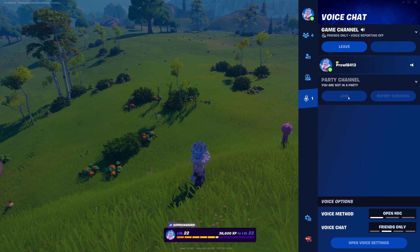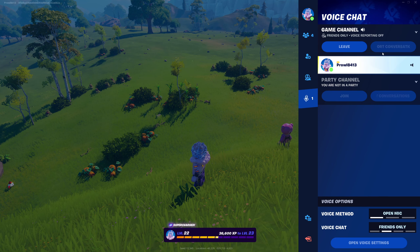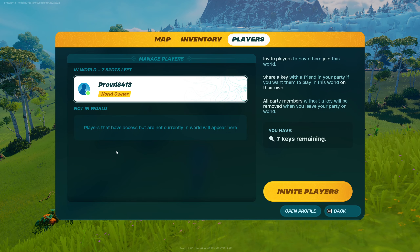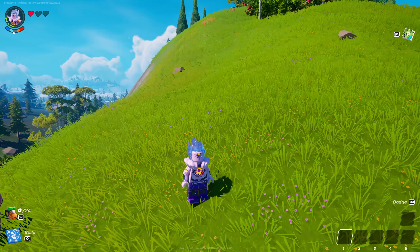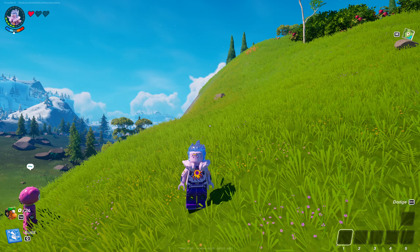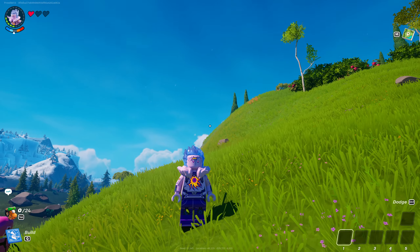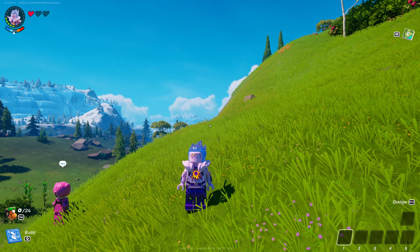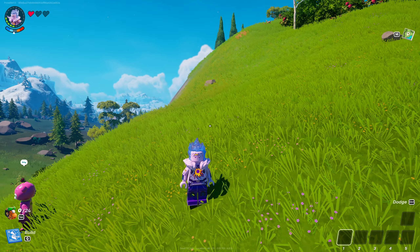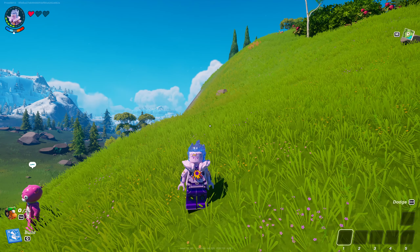Once you invite someone, it will initially put them in your party. You can optionally join party chat or be in game chat - it's not a big deal. Once somebody is in your party and you go to the Map section and Players, that player will appear in the list. Click on their name and you can give them a key to your world. You can give up to seven keys to other people. This is really important because it means you do not have to be online for your friends to keep playing in your world if you've given them a key.